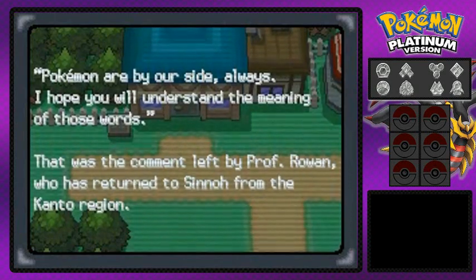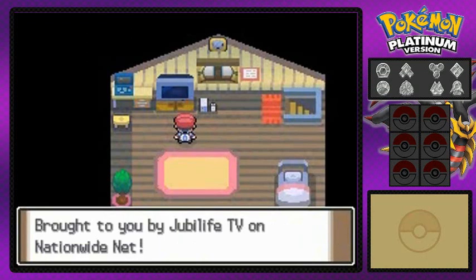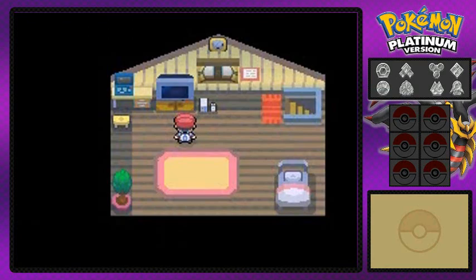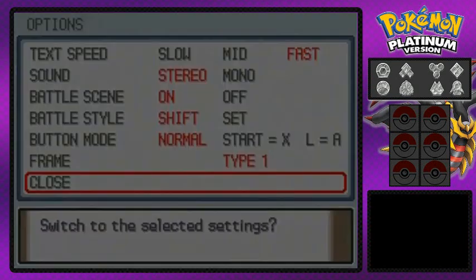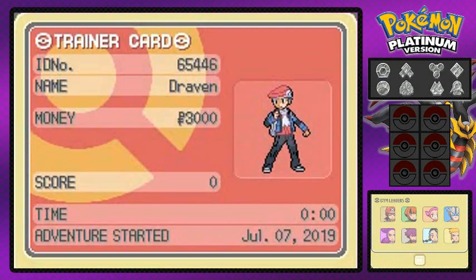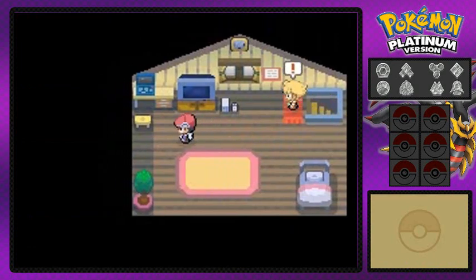Another thing guys, I hope you guys like the background - I know it's not much, but it's creative and all that stuff. Here we are in our room and the TV says that concludes the special from Professor Rowan and Jubilife TV nationwide. See you next week, same time same channel. We're gonna check off a few things - go to the text speed because it's a little slow, save, and check our trainer card. As you can see, we started on July 7th, that was about a week ago.